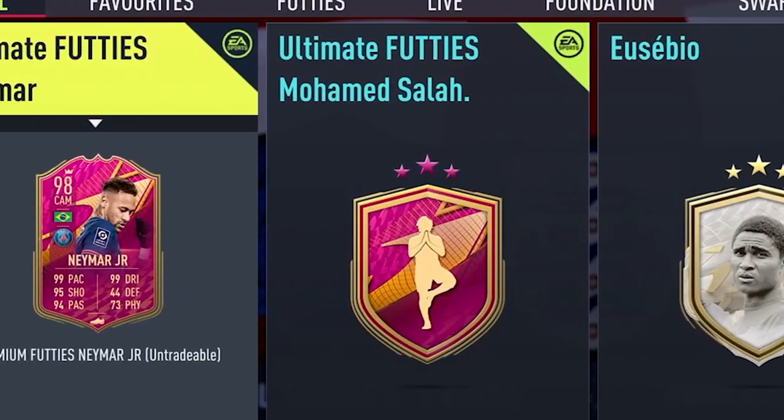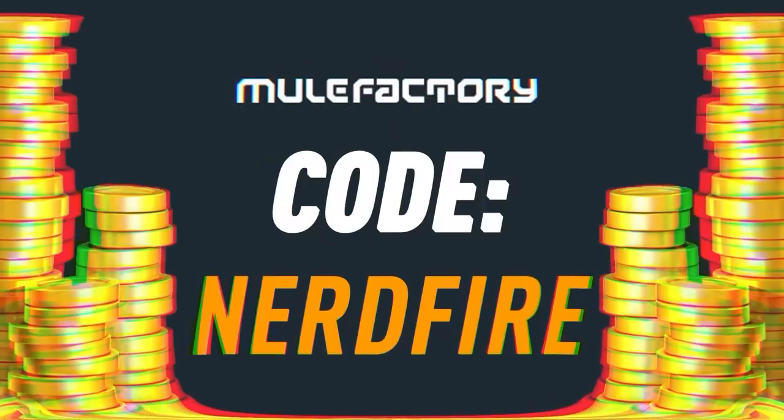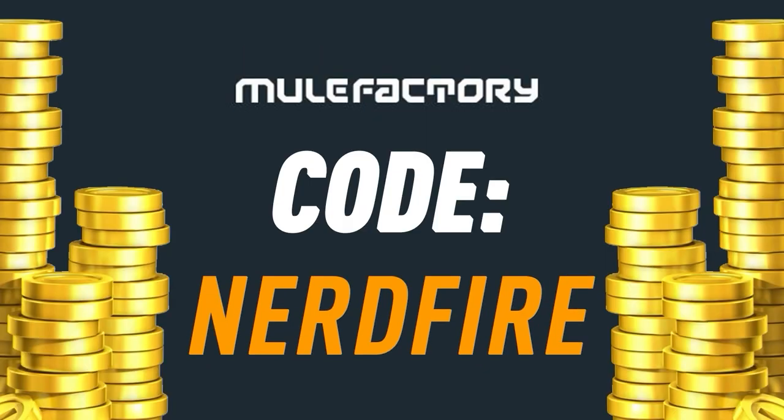You guys have to try some of these teams in FIFA 23 when it drops. Do you have no coins and you want to complete all the brand new SBC cards? Head over to MuleFactory.com for the cheapest, most safe and reliable coins, and use the code NERDFIRE at checkout for 5% off your order.